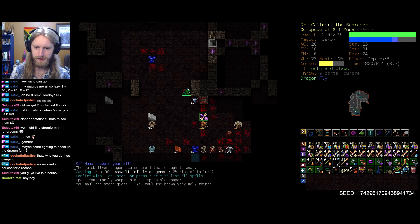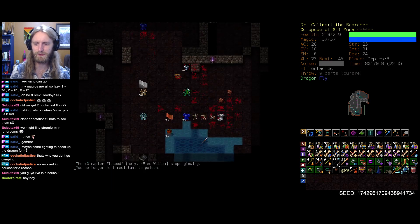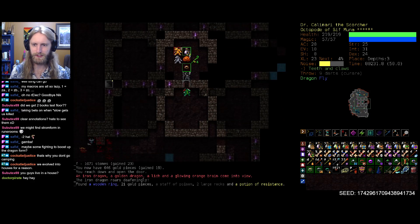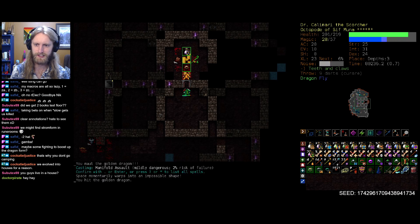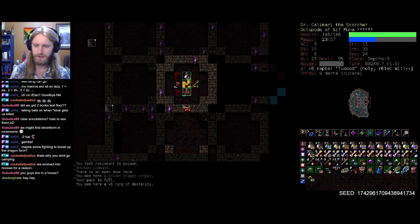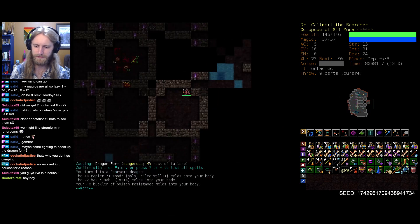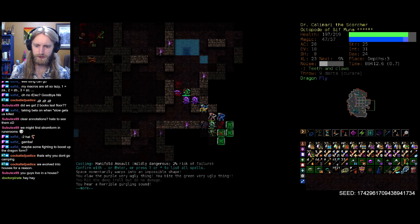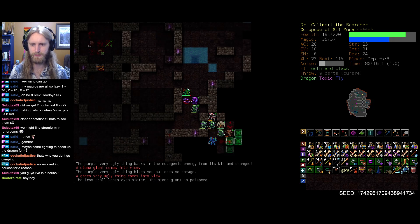There we go, fantastic. Back up to two blink scrolls - absolutely stellar. Javelins we can ignore; I don't think we're going into throwing at any point on this character since we have pretty much everything under wraps. Ring of Dex - I don't think we'll break the bank for that one unfortunately. We should stay in dragon form while wandering about - let's not get too big for our britches and just play it as safely as we possibly can.